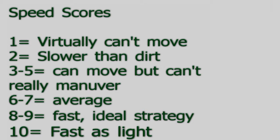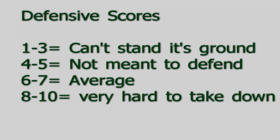Speed scores. 1: Virtually can't move. 2: Slower than dirt. 3-5: Can move, but can't really maneuver. 6-7: Average. 8-9: Faster than ideal strategy. 10: Faster than light.